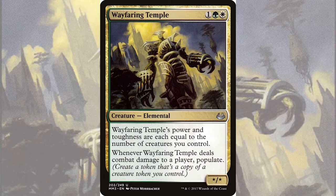That first ability cares about how many creatures we have on the field. Because of this, our commander's power and toughness will be constantly varying, but at least it can never be less than one since it counts itself. However, its ceiling is practically non-existent. This type of ability already lends itself towards token creature strategies, but the second ability cements it.